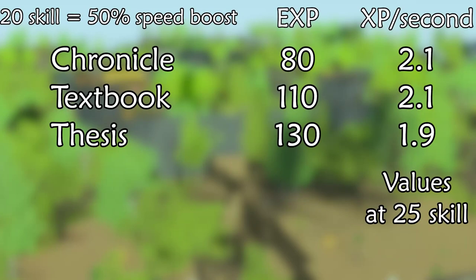Intellectual is also fairly straightforward, as there are only three choices and it doesn't really matter which one you make. A thesis has a 10% slower rate, but the net difference is pretty marginal, and your researchers are going to be capping their experience regardless.